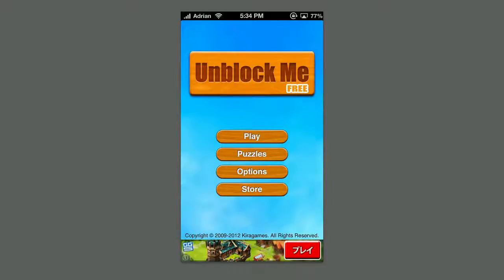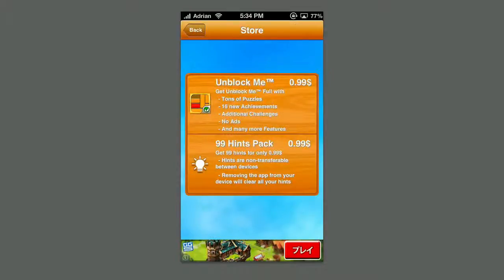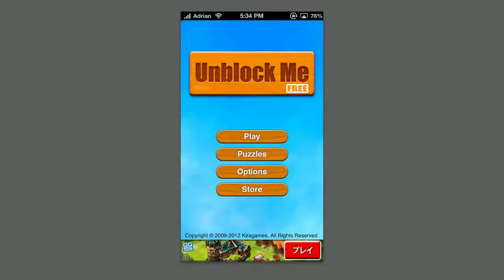That being said, the cons: it is ad-based, so keep that in mind since it is free. You can pay for more puzzles — you can get the full version of Unblock Me via the store to get all the puzzles. Keep in mind though, you already have tons of puzzles, so you may not even need to purchase the 99-cent game. Additionally, it's not for everybody — it is a puzzle game and it can get frustrating and a little tedious. And last but not least, the hint system kind of milks you: you have three hints, but if you use them all you have to get more through in-app purchases. So it does have an in-app purchase method behind it.